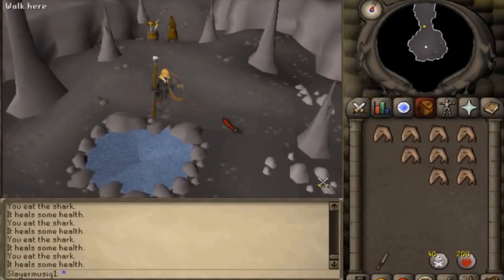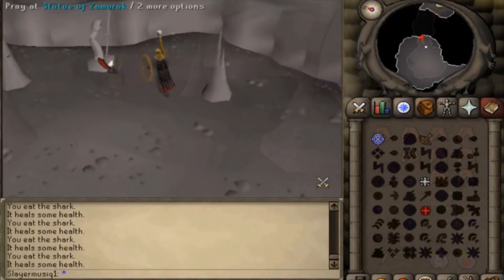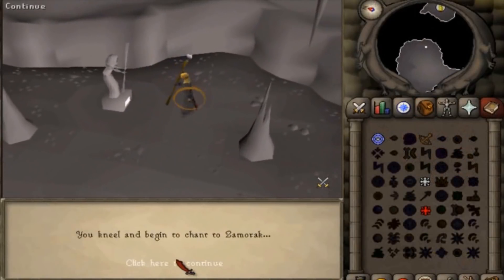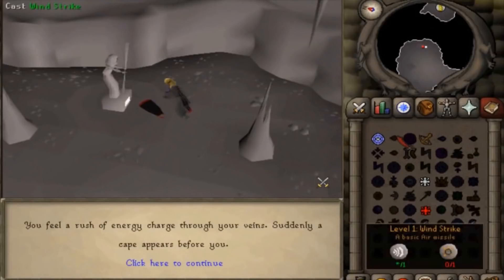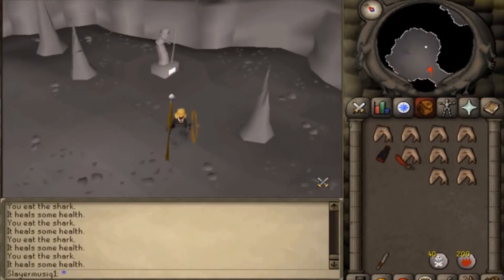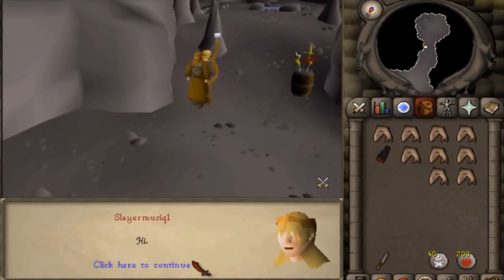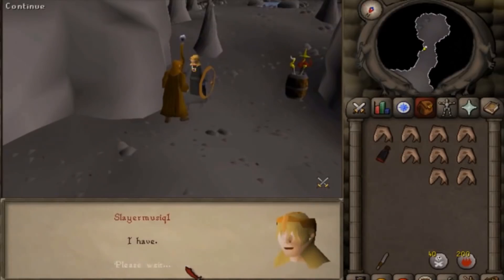The capes are best-in-slot items for low-level players who cannot yet complete the Mage Arena 2 mini quest that imbues these capes for even better bonuses. Overall these capes are really good for killing NPCs using magic, and you'll want to upgrade them at a higher combat level, so you might as well get the basic god capes out of the way as soon as possible.